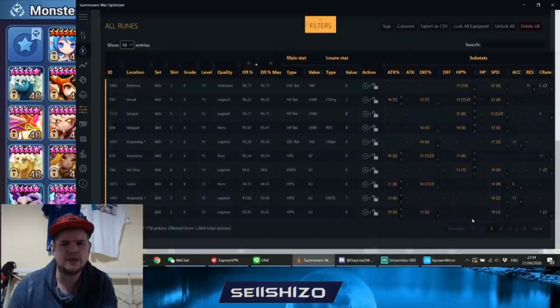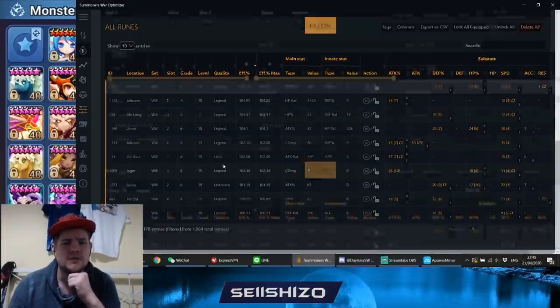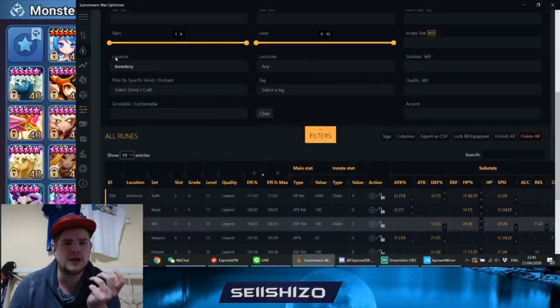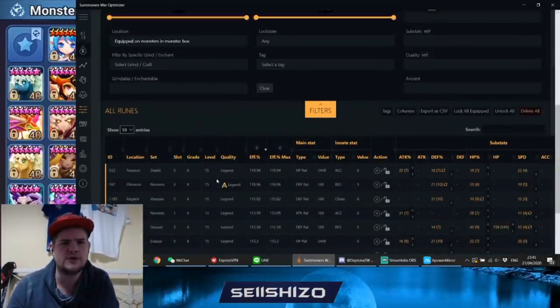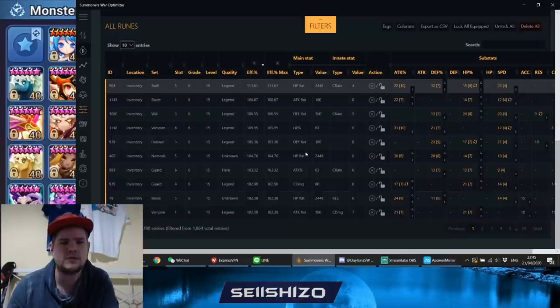You can check — for example — how good the will runes are on this account. There are about six that are 100% efficient or higher, ten above 100%, and one not even being used. Always make sure you're using all your good runes. A small tip: put everything on inventory, unrune all units in RTA that you're not using, and then check what good runes you're missing — like a Swift slot 5 you're not using.